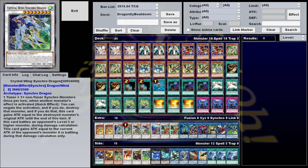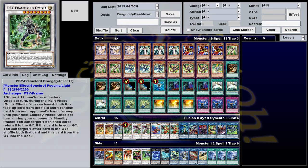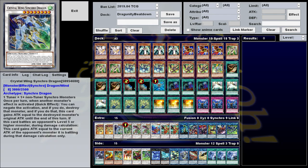We also have Crystal Wing, classic Synchro at this point — I assume you're familiar with it. Psyframe Lord Omega, same thing. These are both good to go into first turn, or under certain circumstances, since they've got some negation and disruption properties, and they can be built decently enough with the Dragunity Synchro engine. Speaking of which, let's go ahead and go over that now.